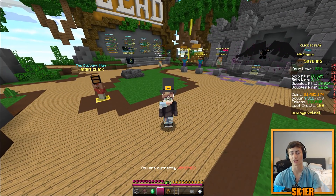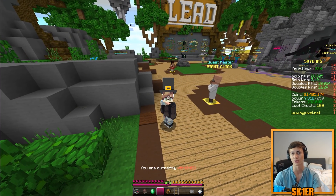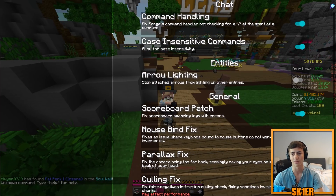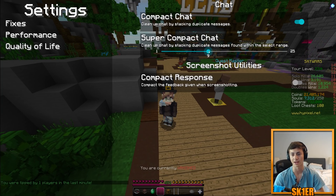We've added super compact chat. If you say the same message in chat twice, it will stack it — but unlike the old compact chat, it checks within a configurable number of recent messages. You can search 'compact chat' in /patcher to configure it; mine is set to 9, and you can go up to 25. Any message that is a repeat within those last X messages gets stacked together, which cleans up your chat a lot.